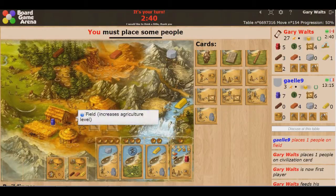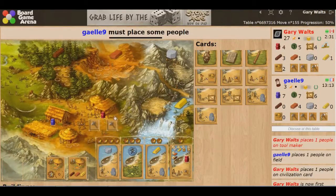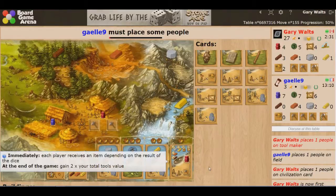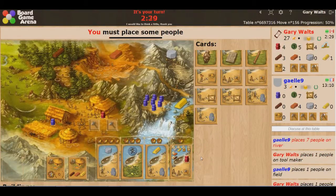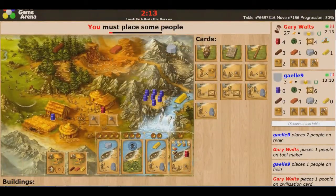Gale is going agricultural on me. I want tools — especially since I already have something that counts tools, I definitely want more. I've got a few cards that count my tools. There are two end-game triggers: one if all the civilization cards are gone (there are 13 cards left), and the other if any of the building stacks runs out. Oh, she's really going for the gold — that leaves me to do whatever I want. I've got 4 guys.